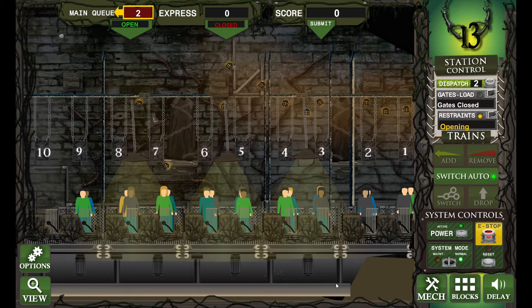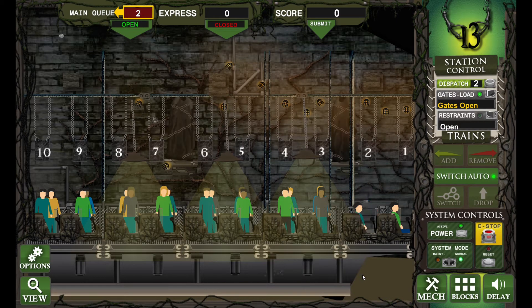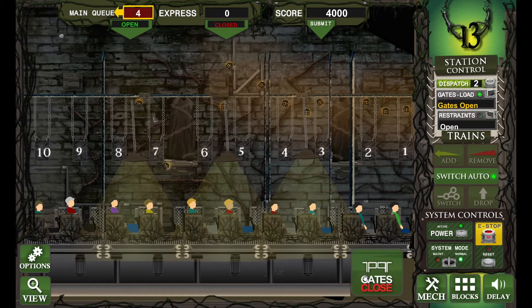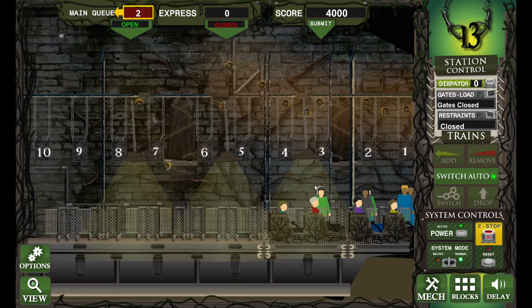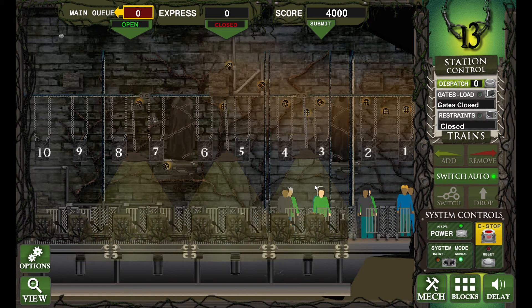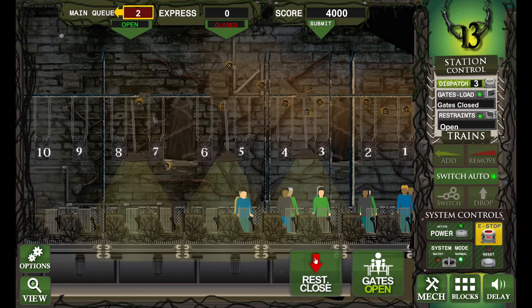We've got the next train coming in. Let's open those gates. Here we go, let's close those restraints. We've got a score of 4,000 so far, but we can get higher than that. We just dispatched that train and here comes the next one — they just keep coming!